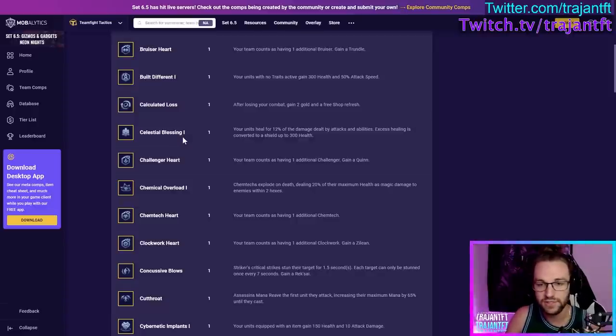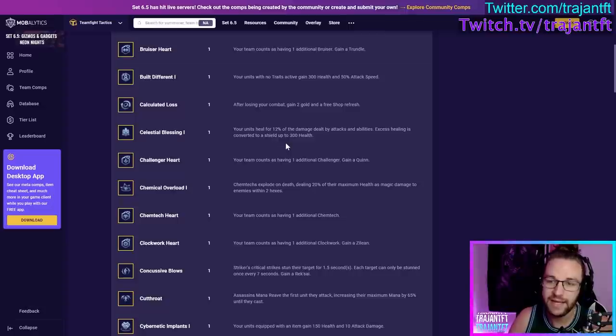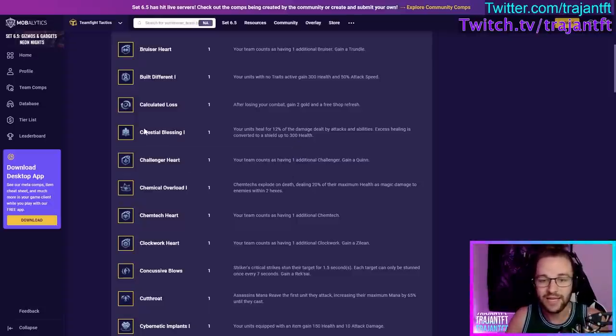Thrill of the Hunt and Celestial are both healing augments — Thrill of the Hunt heals a flat amount whenever you get the actual kill on a unit, not just an assist. Thrill of the Hunt is better in the early game because that flat heal is so much more valuable than a percentage. Celestial is a little bit more valuable in the late game because the shield is very important for your backline carries — it can get very fat as you tier up, making low-health units very tanky. But you can take either at any stage.